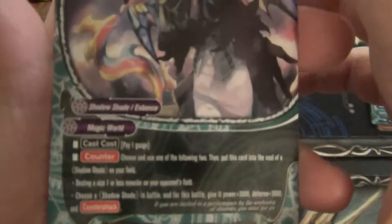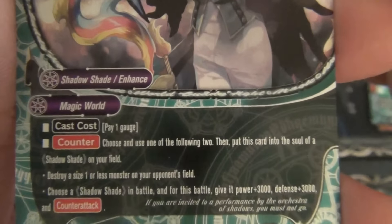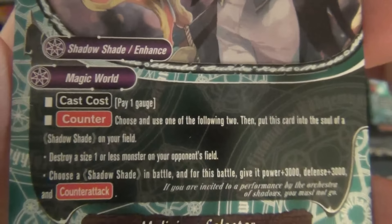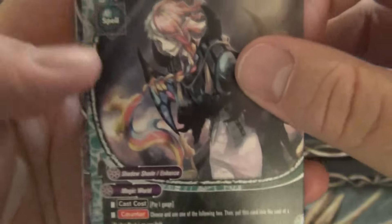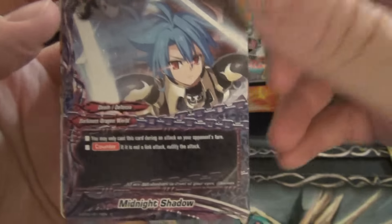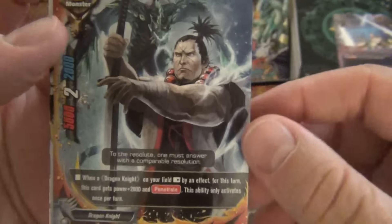Looks like we got some Shadow Shade support. Shadow Shade: call costs 1 gauge. Choose and use 1 of the following 2, then put this card into the soul of a Shadow Shade on your field: destroy a size 1 or less monster on your opponent's field, or choose a Shadow Shade in battle and for this turn give it Drago Energy, then put it into the soul afterwards. It's kind of cool. And the reprint for Midnight Shadow — my friend's definitely going to like this, I'll have to put that to the side for him. Those with foil are probably going to be ridiculous.